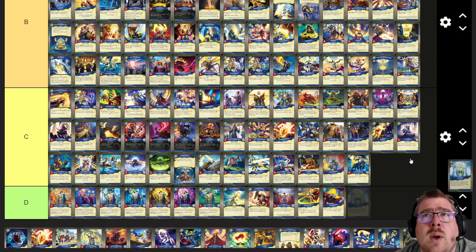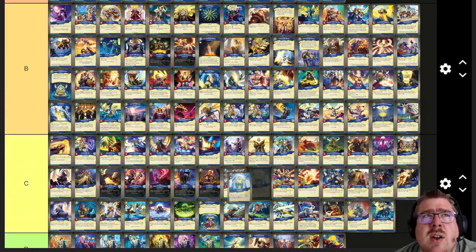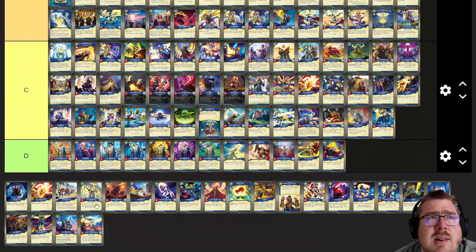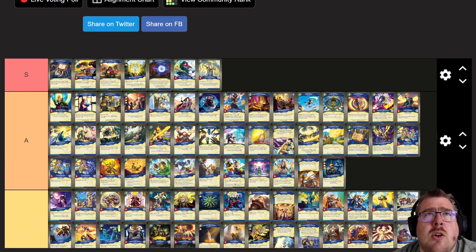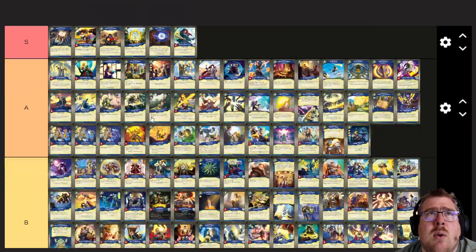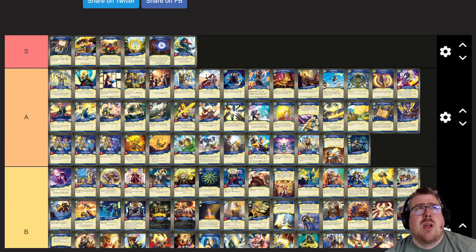Equalize is a weird one — in a corner case very good, but in the general case not good. I'm going to put high C. Vault Keeper is great. All these 'your opponent cannot' effects are going in either high A or low S. Sanctum has so many of them: Master of the Gray, Vault Keeper, Purifier of Souls, Barrister Joya.